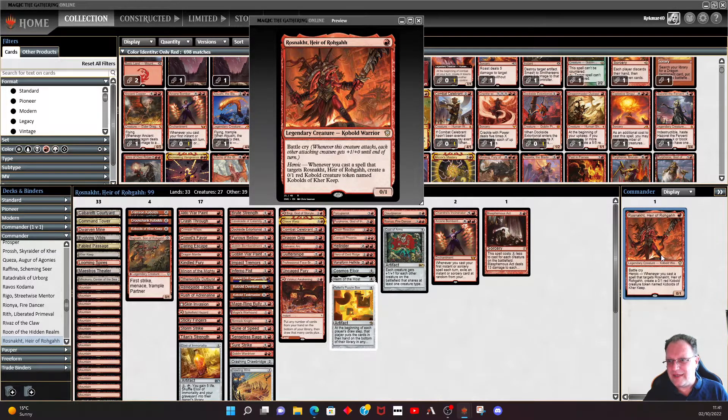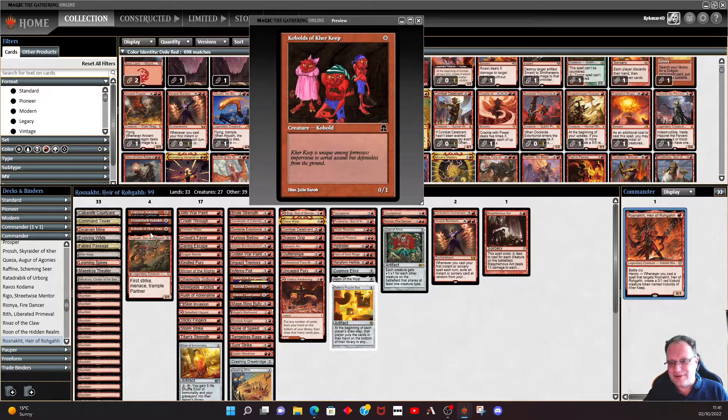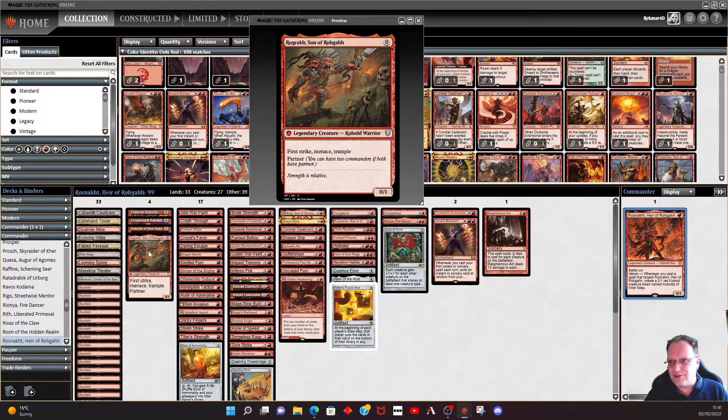So what are we actually doing with the deck itself? We need lots of creatures in play - they're not going to be very good creatures. We also want to be able to trigger the Heroic so we get more of the not-very-good creatures. As you can see: Crimson Kobold, Crookshank Kobold, Kobolds of Kerr Keep - there's the original one - and I've also chucked in Rogrin, Son of Rohan just to get this going as well, with first strike, menace, and trample. It's another zero casting cost creature. It's quite possible on turn one to play Roshnak and have four Kobolds in play, which is quite good fun.